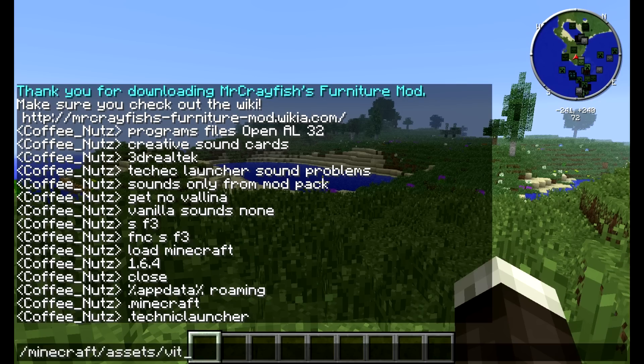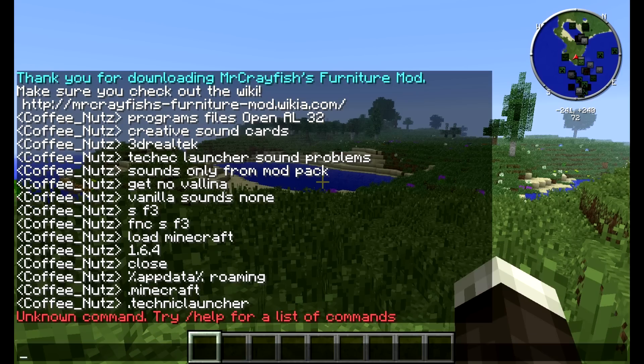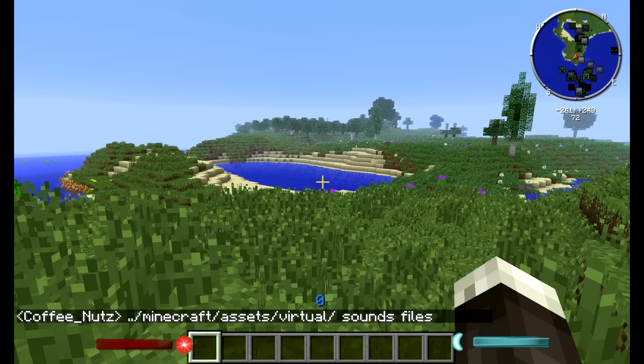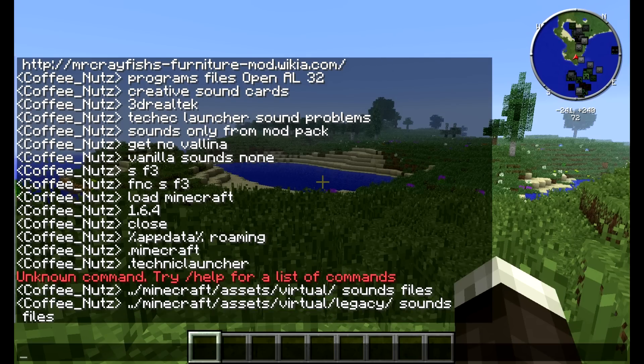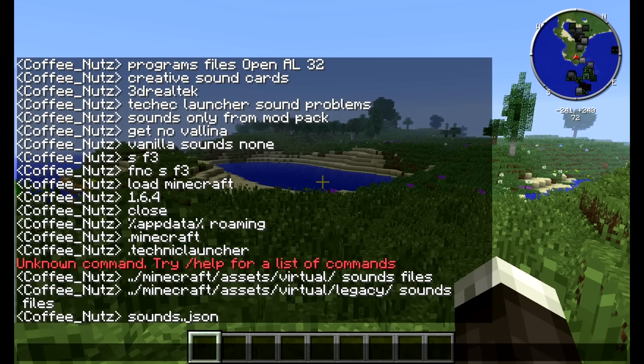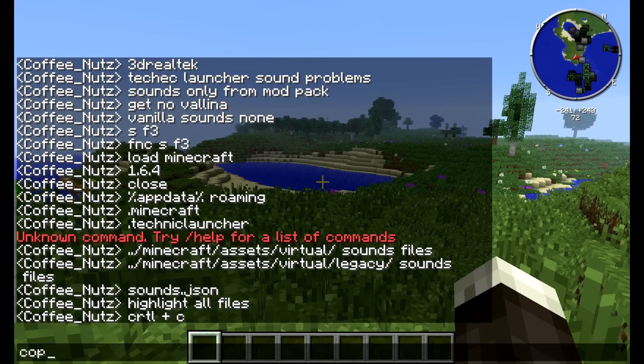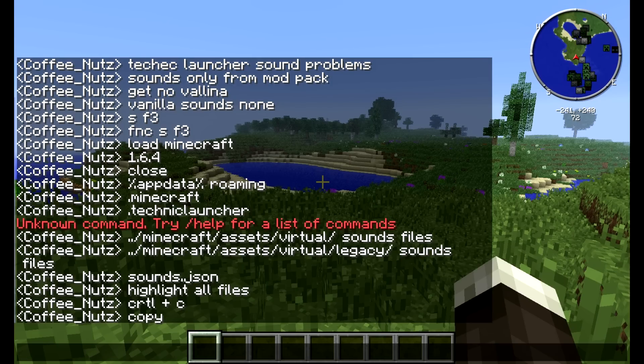Go into the .minecraft folder, then go into the assets folder, and you'll see something called 'virtual' with the latest updates inside. You should see a bunch of sound files in there. If you don't see those sound files, don't worry — you might have something labeled 'legacy' and inside that you'll find your sound files. You'll recognize it because there will be a bunch of folders and you'll see something like a sounds.json file. Highlight all those files and copy them — Ctrl+C or right-click copy.